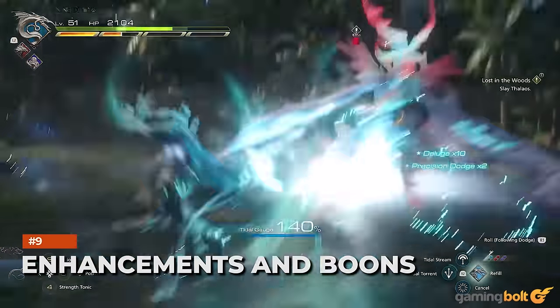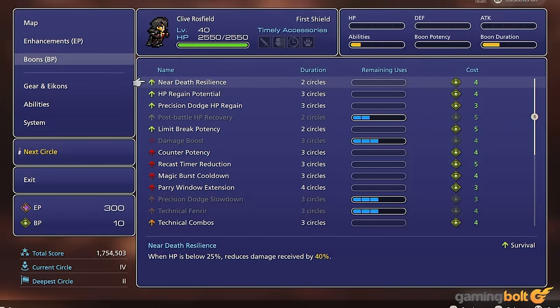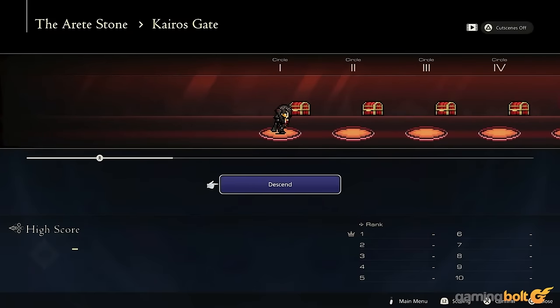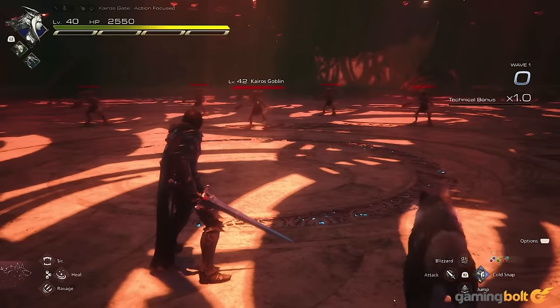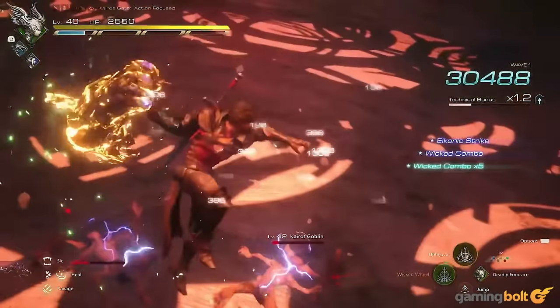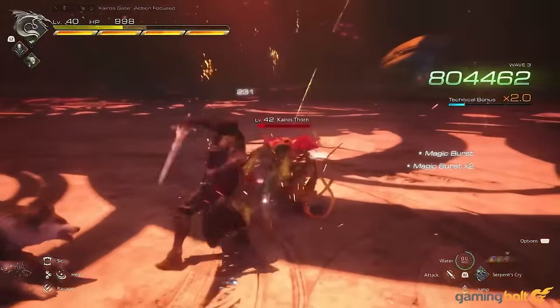When clearing a circle in the Kairos Gate, you receive points for Enhancements and Boons. Enhancements require EP and permanently increase Clive's maximum HP, defense, attack potency, and iconic ability potency for the mode. Boons require BP and, while only lasting for a brief period, provide powerful perks. For example, Post-Battle HP Recovery increases HP restored after completing a circle, and Precision Dodge Slowdown extends the slowdown from a Precision Dodge by 0.3 seconds while stopping the technical gauge from depleting for 5 seconds. There are also Boons for increasing Aerial Attack damage, score bonuses from iconic abilities, and much more.